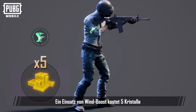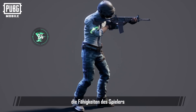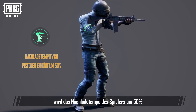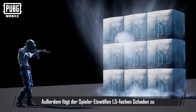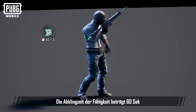It costs 5 crystals to use Wind Boost. The ability boosts the player's abilities for 30 seconds. When Wind Boost is active, the player's reloading speed is increased by 50%, movement speed is increased by 10%, and the player will also deal 1.5 damage to Ice Walls. The cooldown of the ability is 60 seconds.